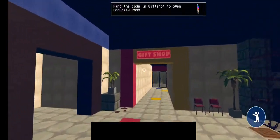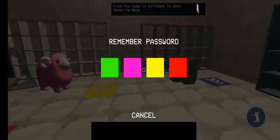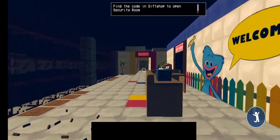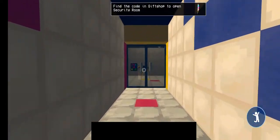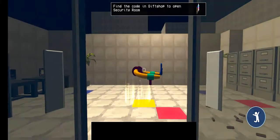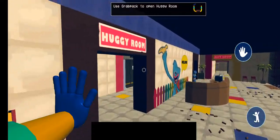Okay, speed run time. I just have to speed run now — that was actually kind of short gameplay. Green, pink, yellow, red — yeah, I remember. Green, pink, yellow, red. Grab, use grab pack to open Huggy Room. Okay, speed run, speed run.